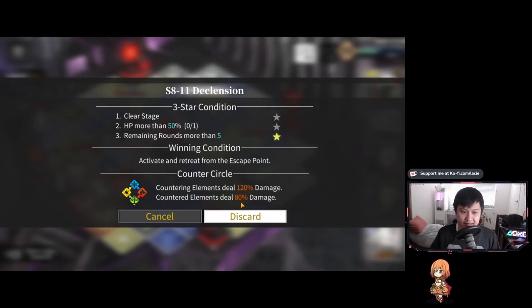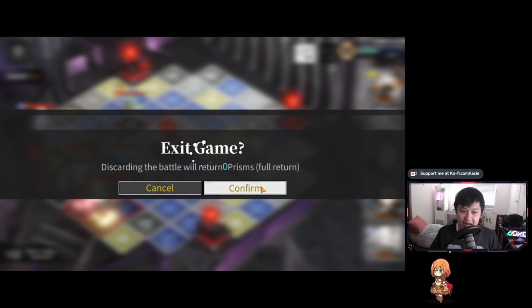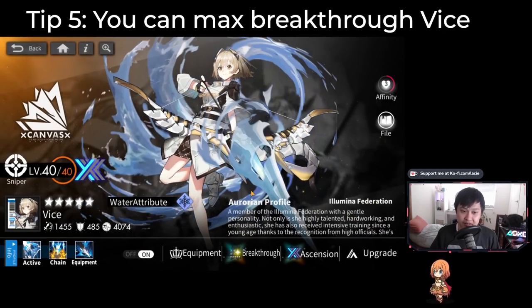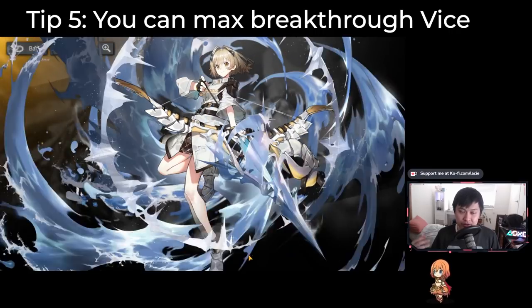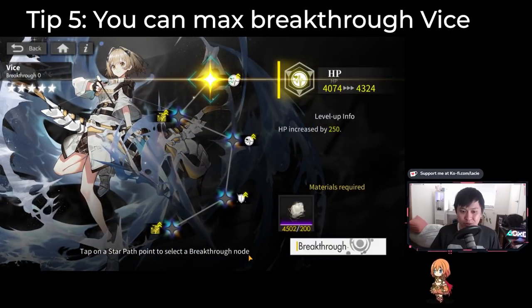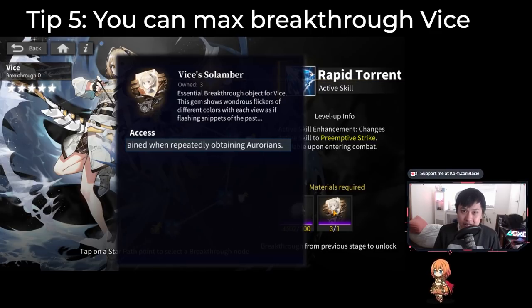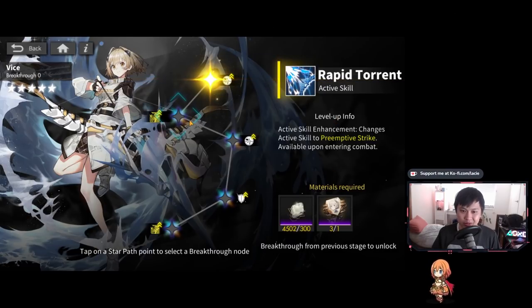Tip five: you can actually max breakthrough Vice. Just a quick explanation — you use dupes or dupe currency to upgrade a character. For Vice, our main heroine in the story, we get a bunch of her shards as we go through story stages. Even her BT2 is already really good — she gets Preemptive, which means she gets to activate her active skill at the start of battle. However, you're going to need four soul embers to fully unlock her.